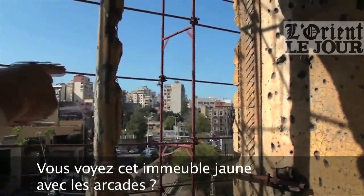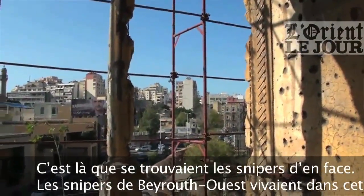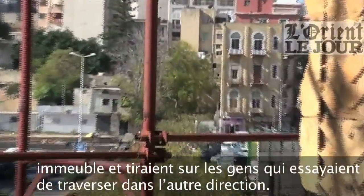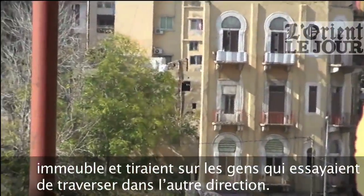You see that yellow building with the arches? That was the counter snipers. Snipers of West Beirut lived in that building and shot people trying to cross in the other direction.